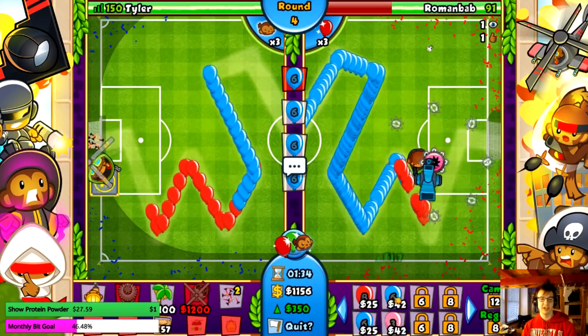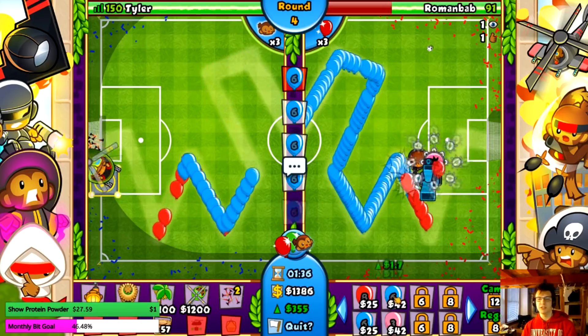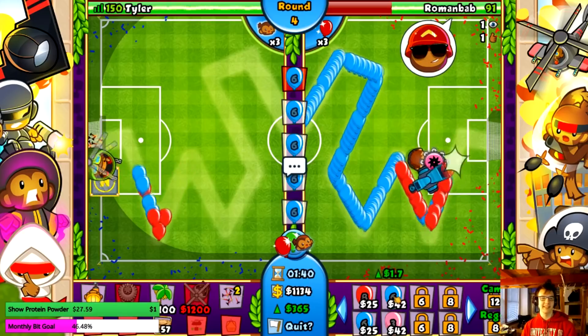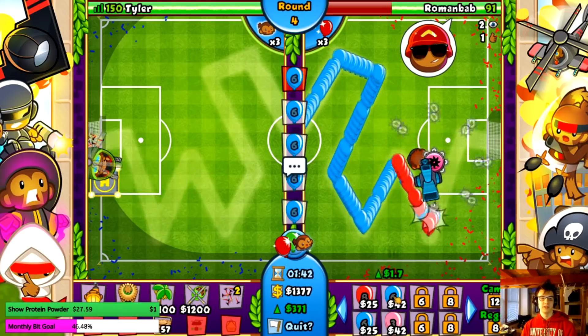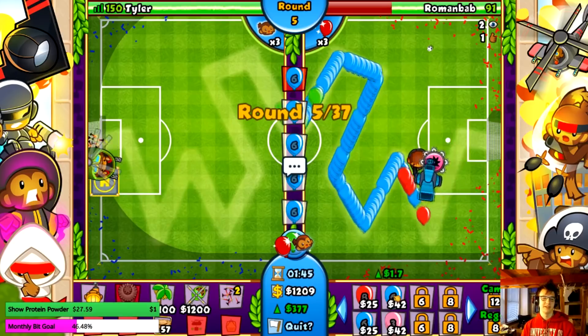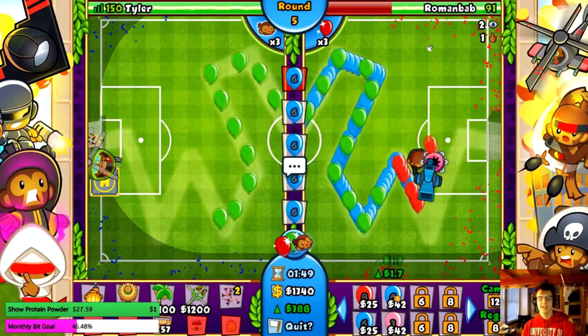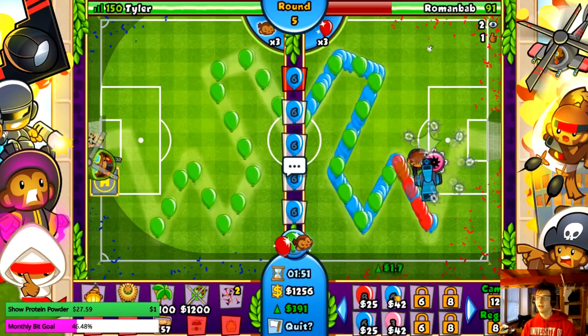This dude literally has zero camo detection — he doesn't have a single way to beat camo bloons except for the chipper stall, and that doesn't even beat them, it just delays the inevitable. Should I just make a pact not to send him camo balloons? He's just gonna die to AI camos anyway because those have enough to kill him.